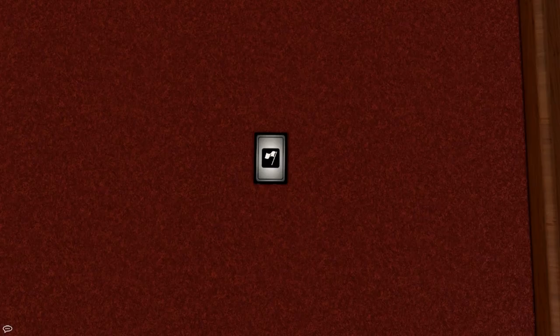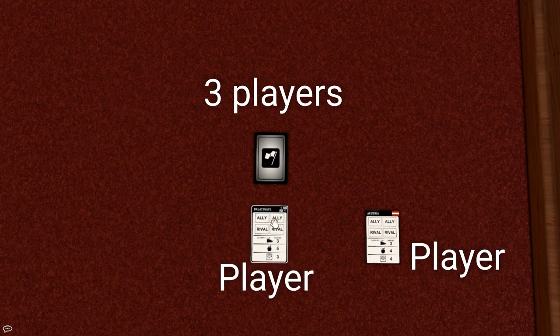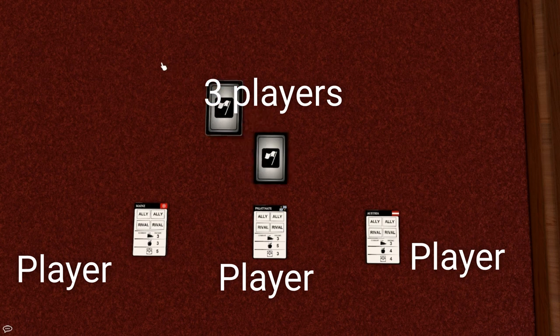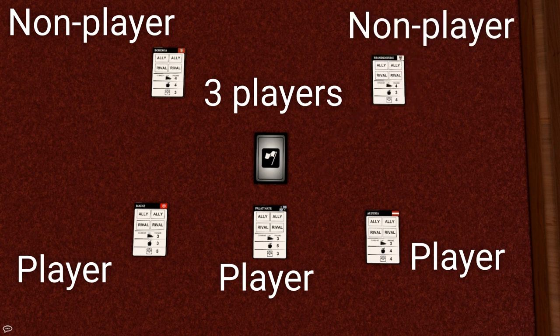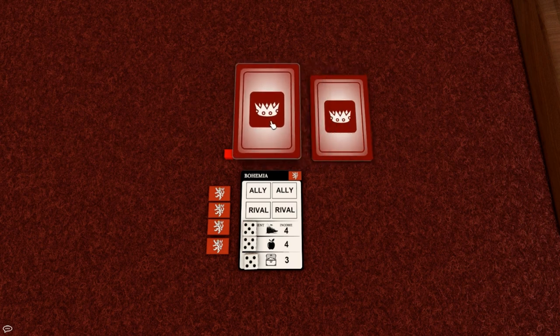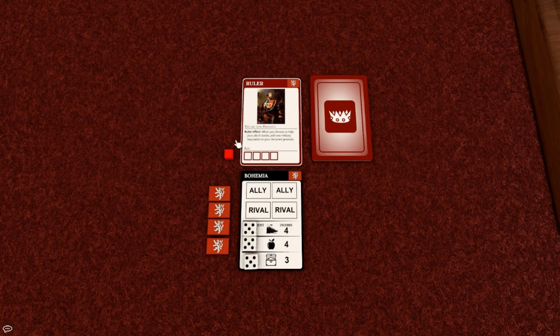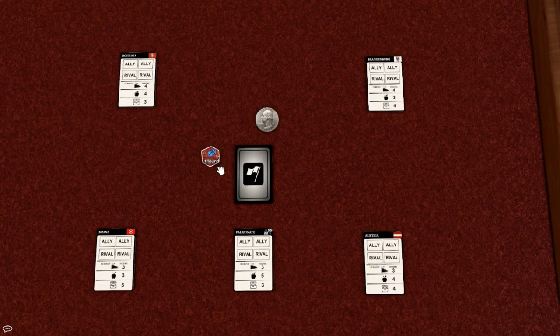Now let's look at how the start of the game works. Draw a random state. Always put one less non-player state in the game than player states — so for example, if three players are playing, put two non-player states in the game too. Non-player states are valuable allies in battle. Remember, Austria is Holy Roman Emperor from the start; if no player chose Austria, make a non-player state play Austria and put the Emperor's card next to their state card. Choose a random Ruler, choose a random General, and set your resources to 5. Set the round dice to 1 and place the button with a random player. The button represents which player plays first in certain round phases.